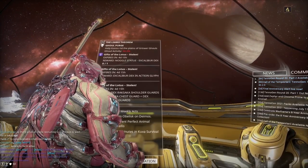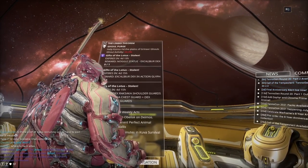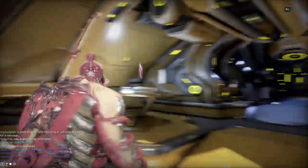Hey guys, welcome back to another YouTube video. Today I'm going to show you how to get Ember. Go to the market, type in Ember, and get the blueprint. Then go to your navigation, go to Saturn, and then go to Tethys.